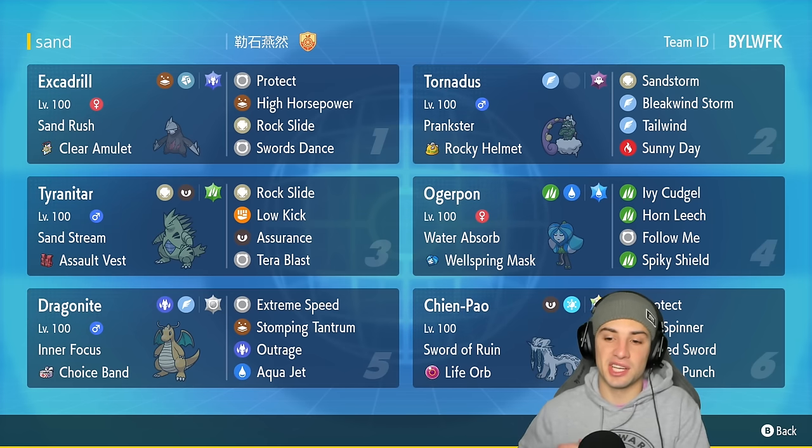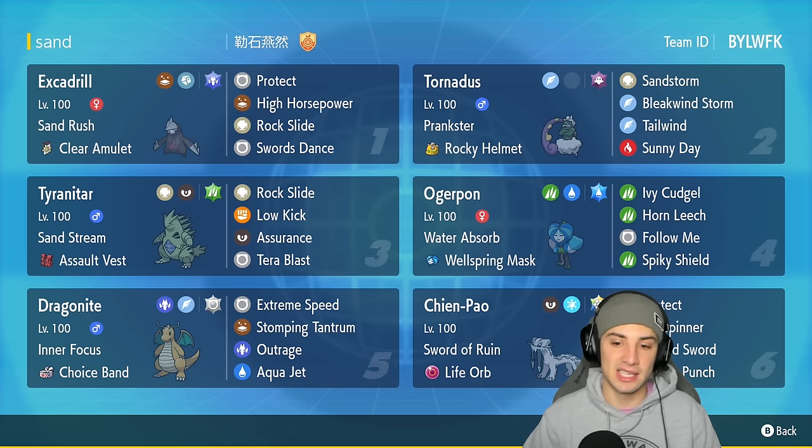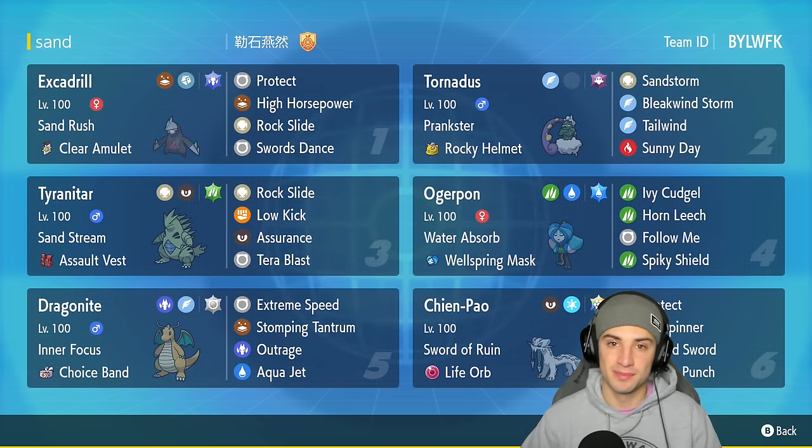Two more Pokémon on today's team are Dragonite and Chien-Pao — always so solid, can never go wrong with it. Dragonite's got Extreme Speed and Chien-Pao's got the Sword of Ruin ability, so they pair up perfectly.